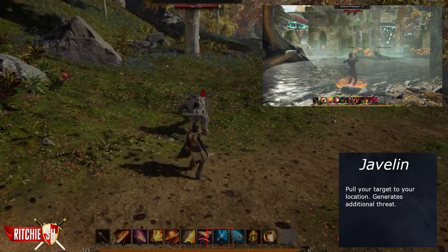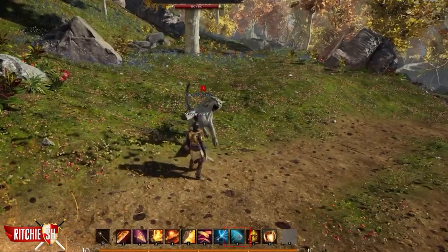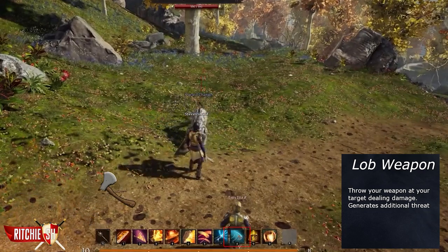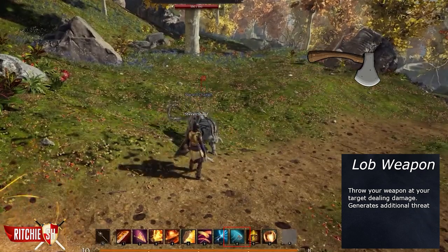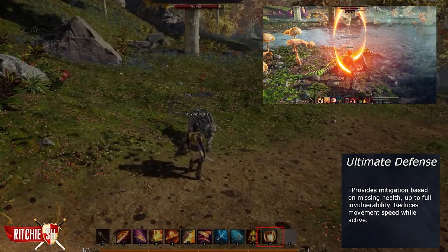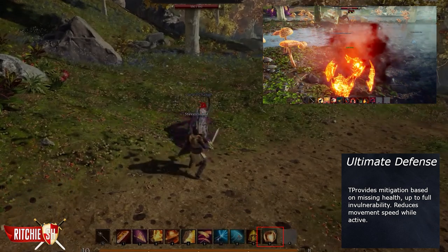Javelin can be upgraded to increase the damage and increase the amount of targets that can be pulled, and it can also stun the target at rank three. Lob Weapon — again, no gameplay is available on this yet — has you throw your weapon at your target dealing damage. It generates additional threat and can be upgraded to increase the damage along with increasing the amount of targets it bounces to.